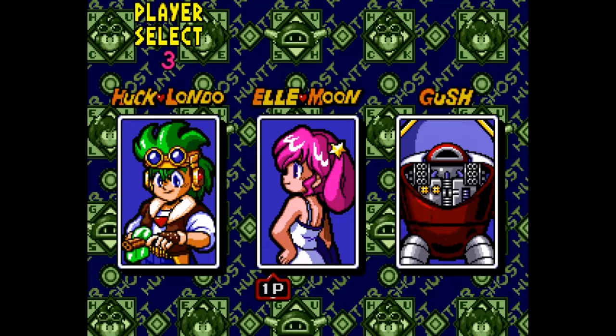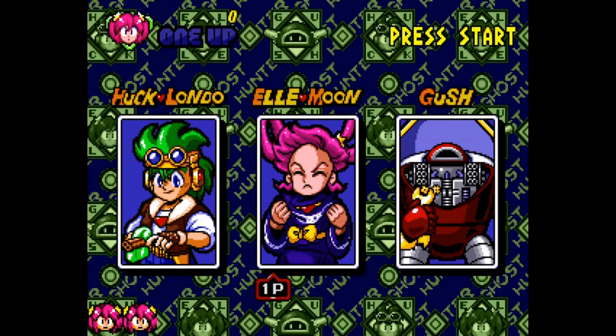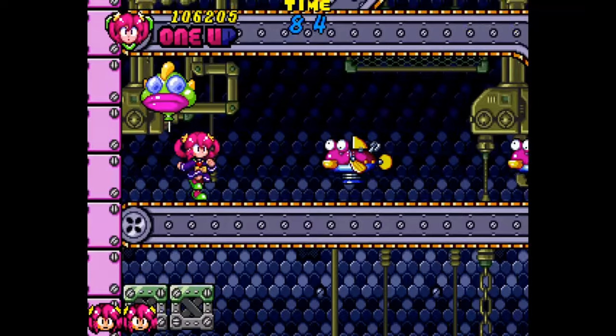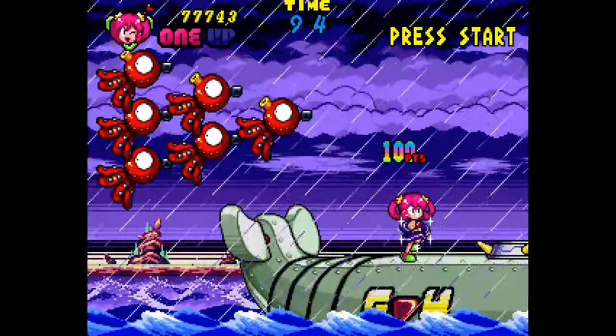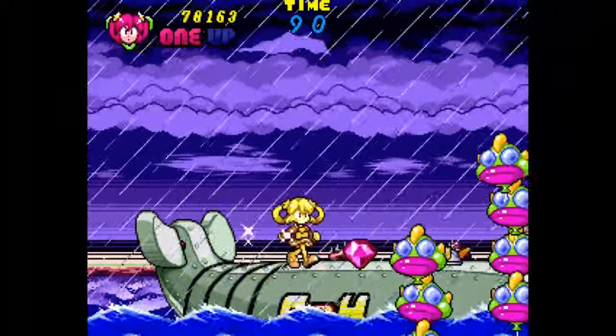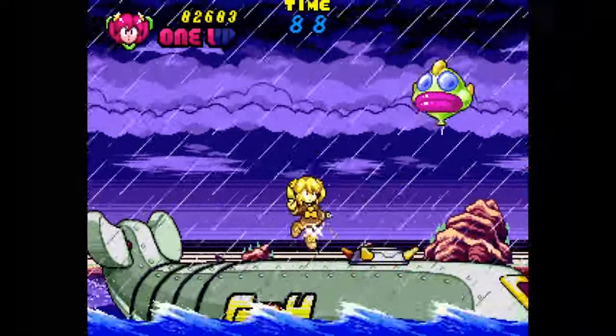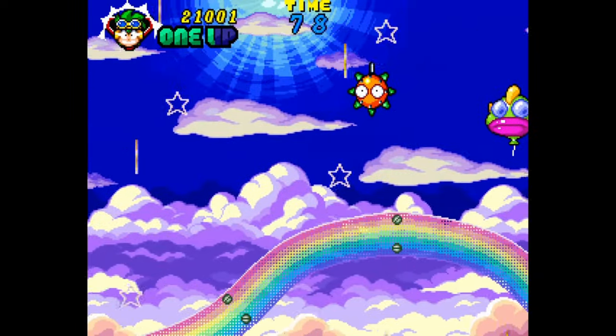There are three different characters to choose from, and while each plays slightly differently, they all basically do the same thing. It's all about stunning enemies, picking them up and tossing them around. It's simple, non-stop platforming action. The colors are super bright and vibrant, and I love it.